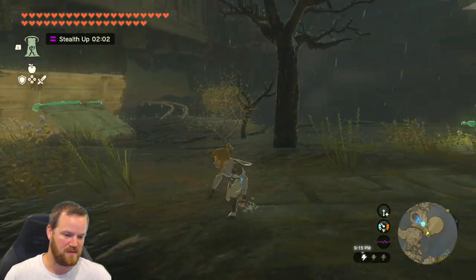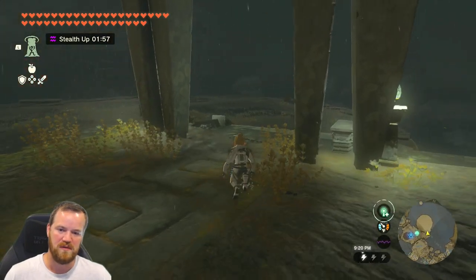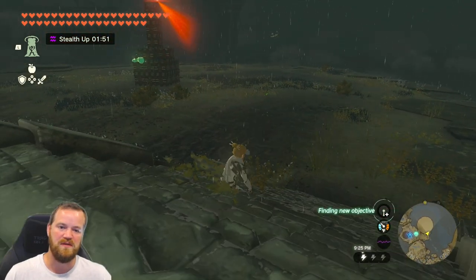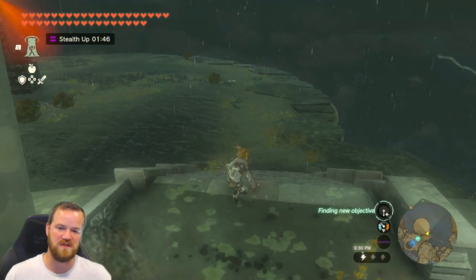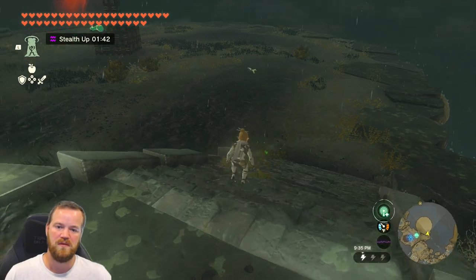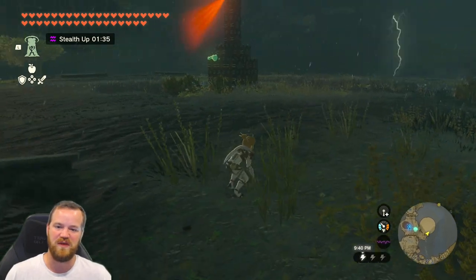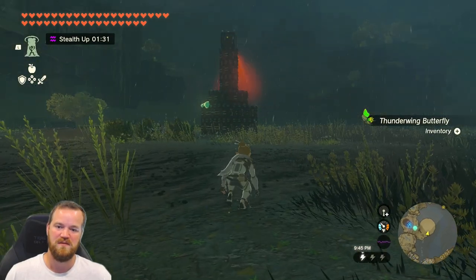Looks like we have another one over here — wait, it's a weak signal. Over here, I see it! Oh, and that one's pretty high up. That might require some paragliding — or it's just going to come over here. We just got it like that. As a bonus, Thunderwing butterflies! We got two more butterflies right here.